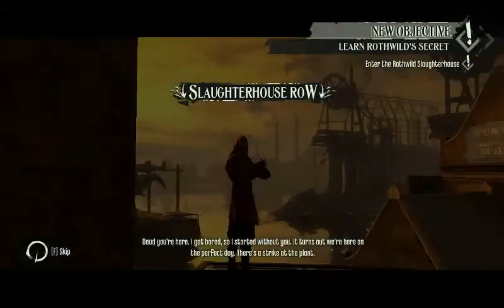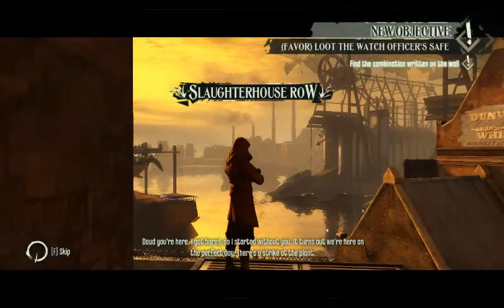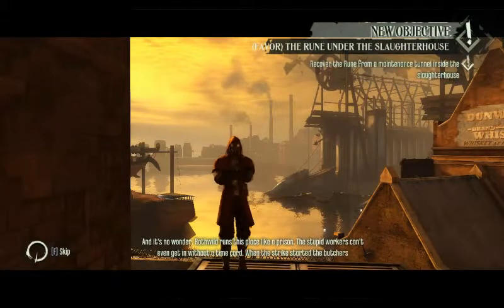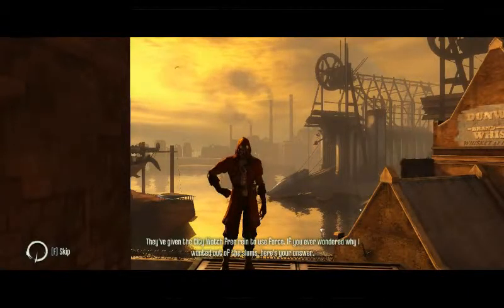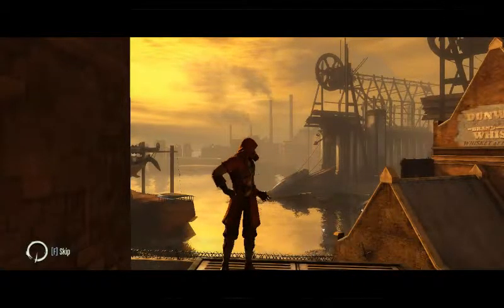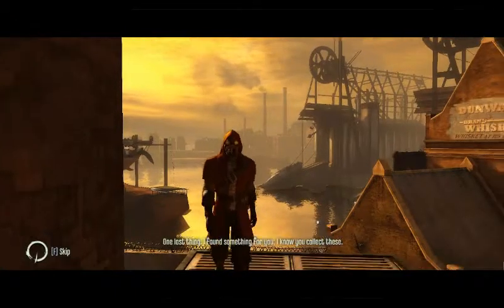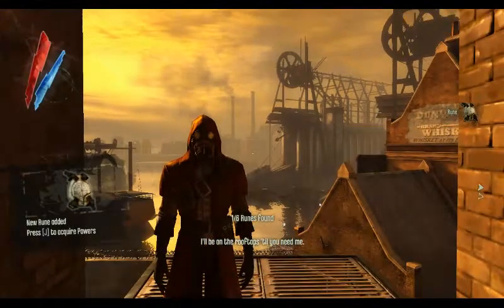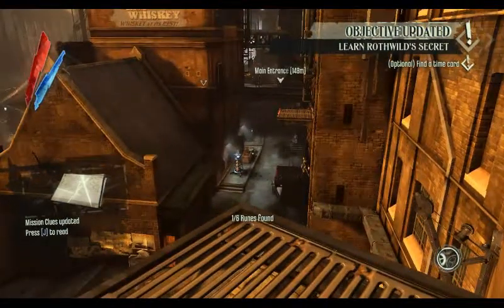Hello assassin. Hi. You're here. I got bored, so I started without you. She sounds cool. There's a strike at the plant and it's no wonder - Rothwild runs this place like a prison. The stupid workers can't even get in without a time card. When the strike started, butchers confiscated all the cards they could find. They've given the city watch free reign to use force. If you ever wondered why I wanted out of the slums, here's your answer. But you have a voice and I'm sure of it. You don't mind if I tag along, just to keep an old man safe. I don't need safety - I'm awesome. I know you collect these - it helps you too, because from what I know, you share my powers. So the more powers I have, the more powers you have. Thank you.